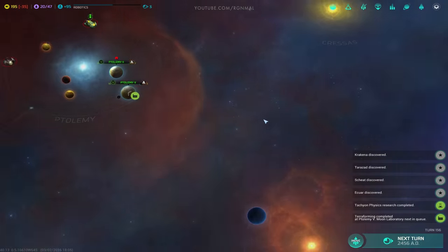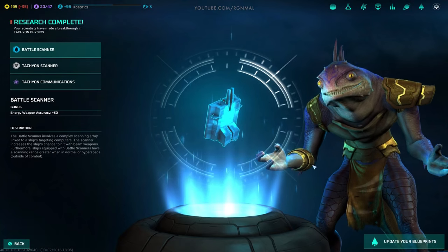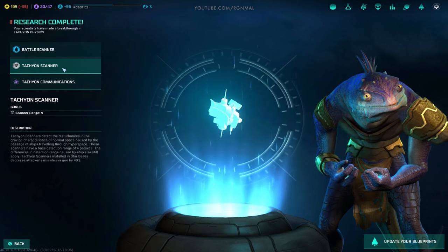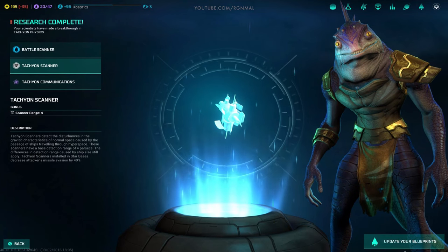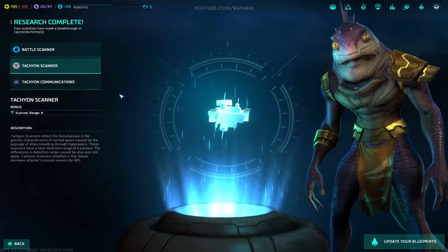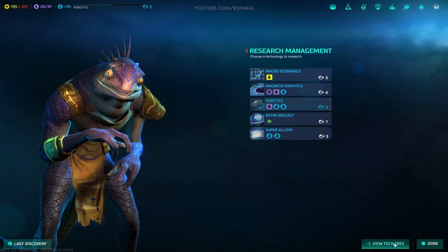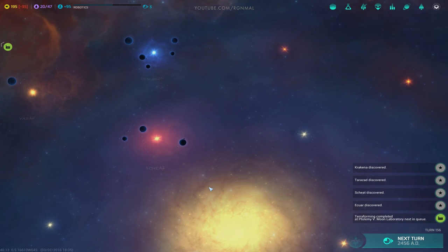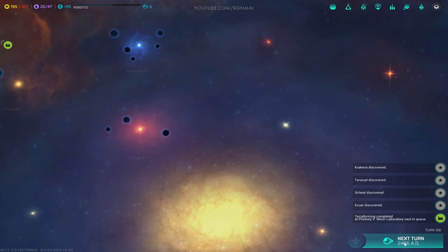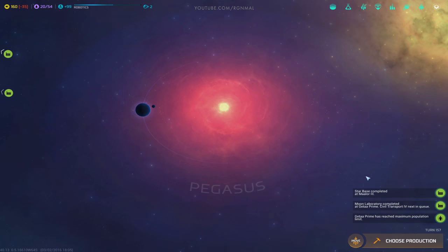How did we discover that? What did we finish? The brainers are done - Tachyon Scanner. Detect disturbances - increased our tachyon sensor range. We're not gonna update blueprints because I don't want to put battle scanners on every ship. Let's just choose another research. See the tech tree - robotics is next.